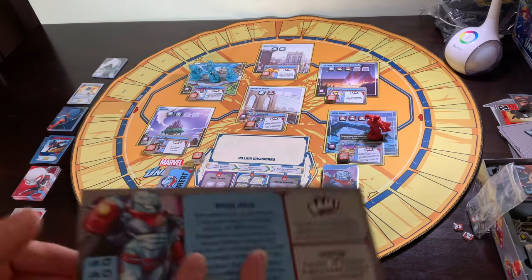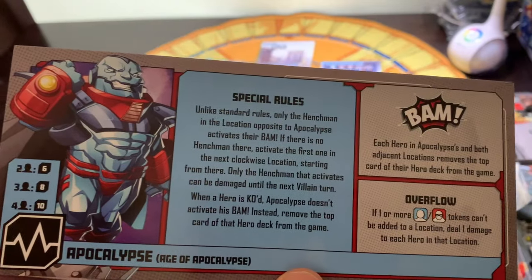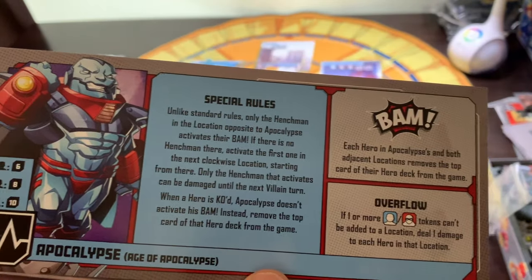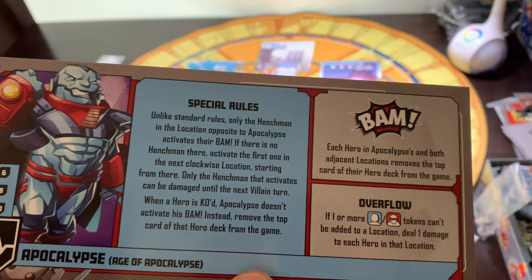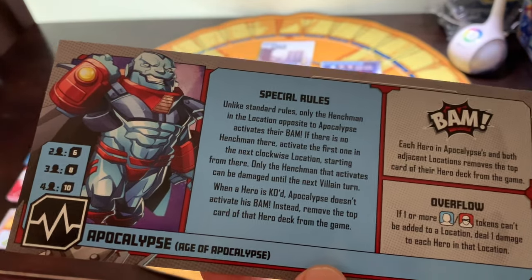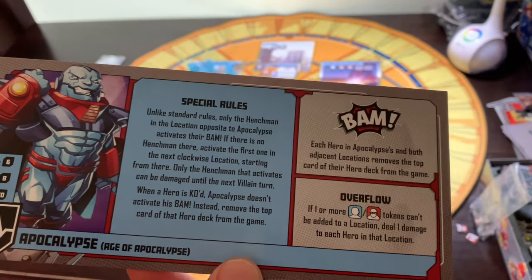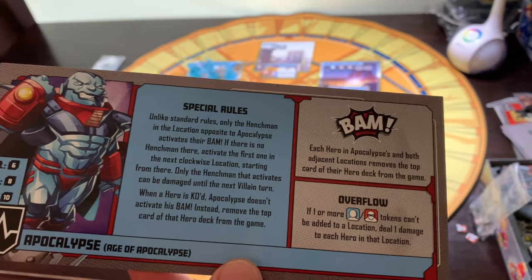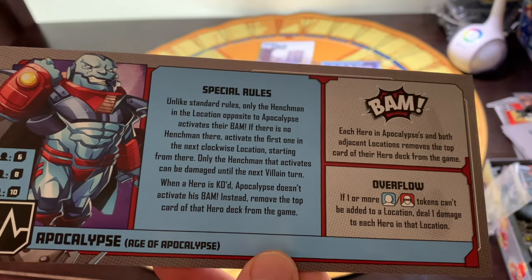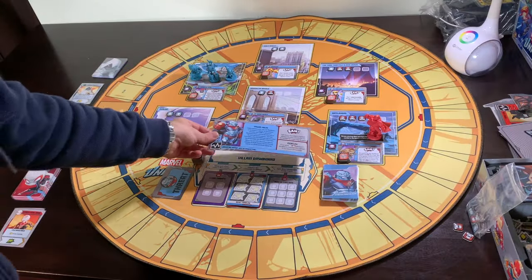First things first, we'll take a look at Apocalypse and how his rules work. He's got a starting Master Plan card already set up. He also replaces the Defeat Thugs mission with the Reset Timeline mission. There are seven threat cards — shuffle them, place them on the spots with the seventh one face down to the side as a surprise henchman. Apocalypse has eight health because we have three characters. Unlike standard rules, only the henchman in the location opposite to Apocalypse activates their bam. Only the henchman that activates can be damaged until the next villain turn.